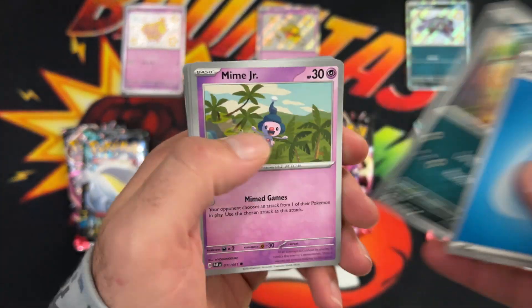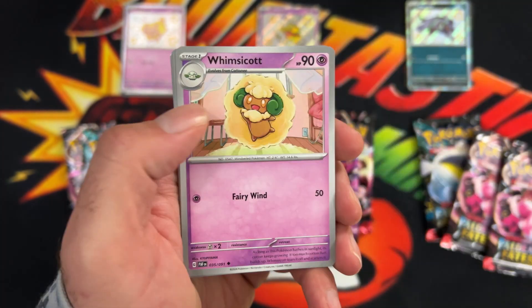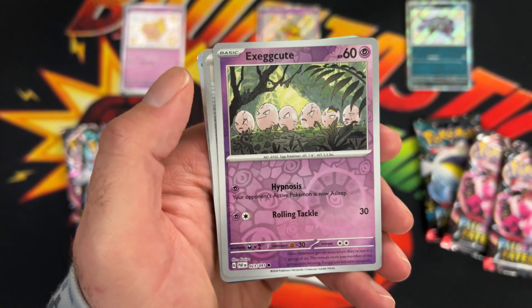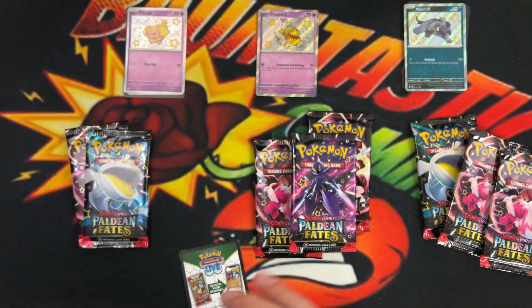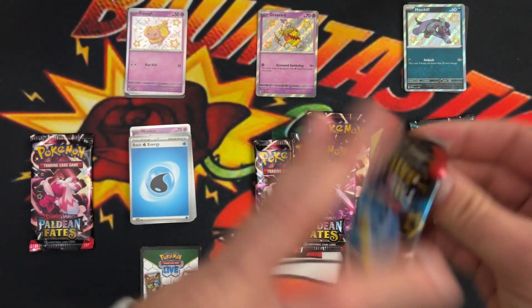We got our Energy, Scraggy, Mime Jr., Mastiff, Gimmagool, Primate, Wismascot, Scrafty, Execute Reverse, Nest Ball Reverse, and a regular Hollow Mimikyu. So that's it for the first pack.